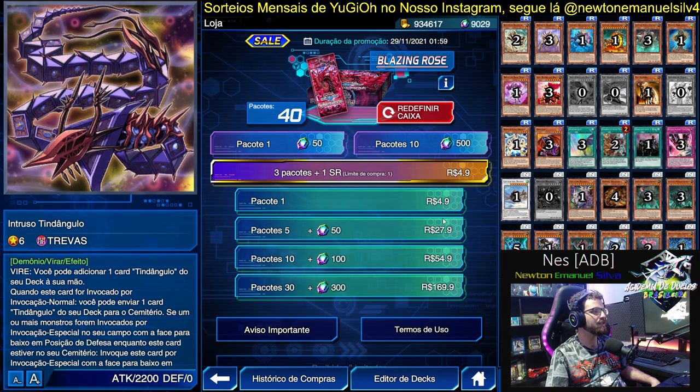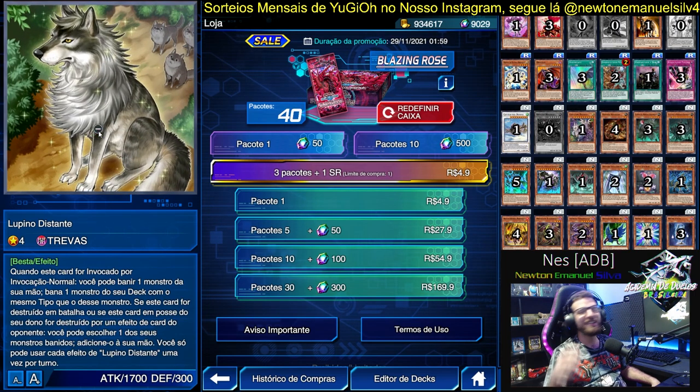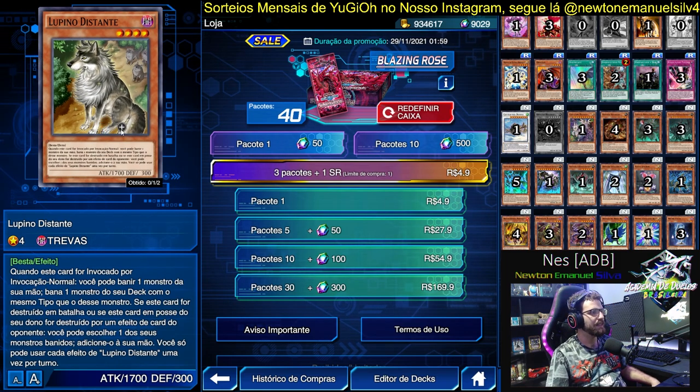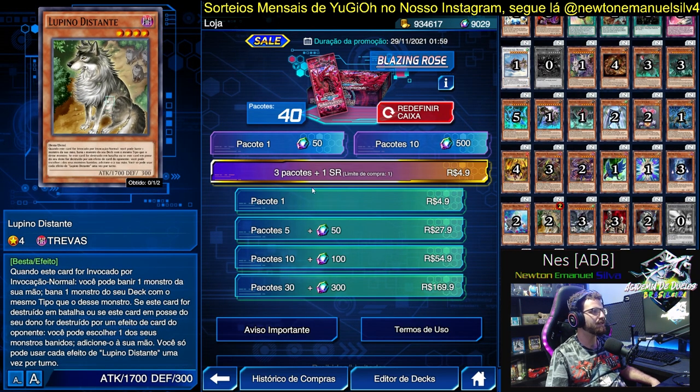There's also Tridangle, and Lupino — the little wolf. An excellent card, great for Metaphys and basically everything. People thought it got semi-limited because of Metaphys, but it wasn't just because of Metaphys. It's semi-limited — great. Lupino is an excellent card — isn't it also good in the TCG? It's a very good card.